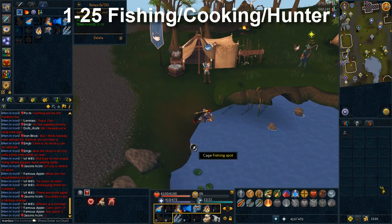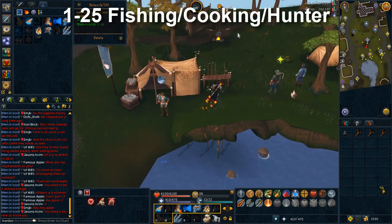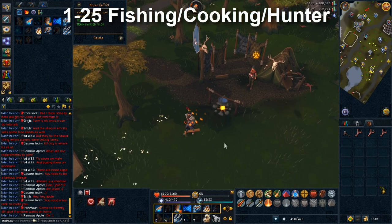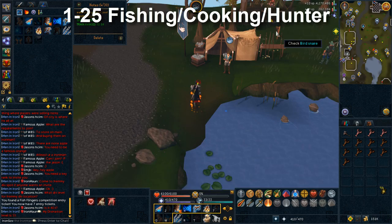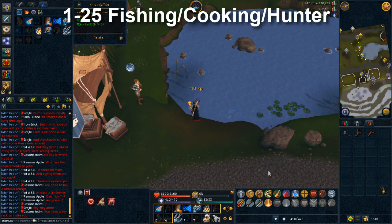After mining a full inventory, exit the cave, use the furnace, and make bronze bars. Once you're level 5 smithing, instead of banking the bars you can turn them straight into arrowheads at the anvils — this cuts down on time and gives you arrowheads for fletching later. Three other skills that are quite easy to train right away are fishing, cooking, and hunter. Fish off the shore in Burthorpe for shrimp, cook them on the nearby campfire, and grab a bird snare from the hunter trainer to set while you fish or cook.